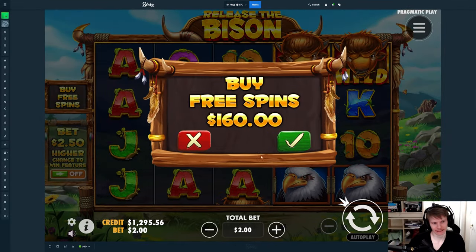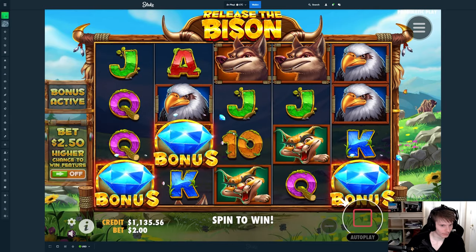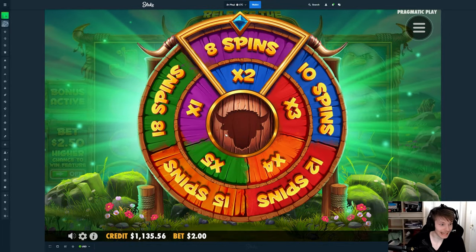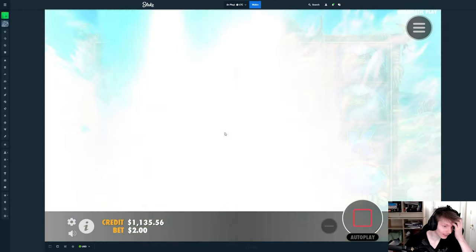We might as well step it up — let's do $160, so a $2 bet size. Eight spins — that's the worst — and we also got the second worst multiplier.